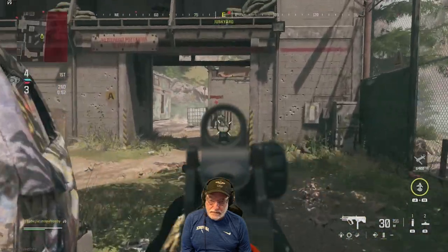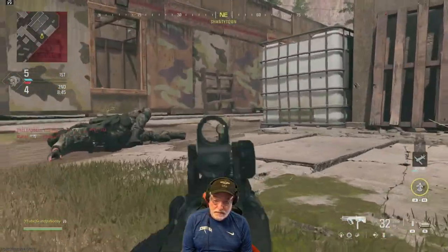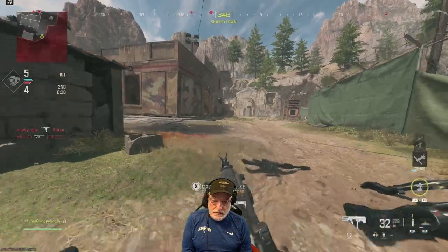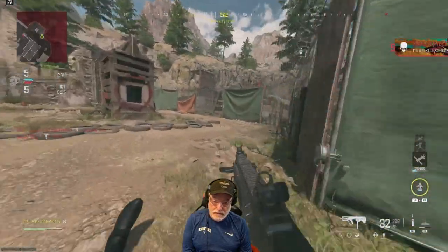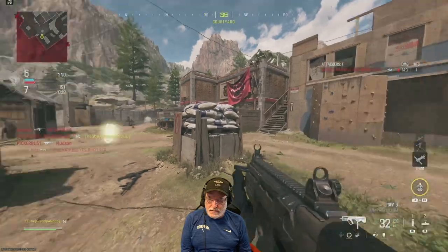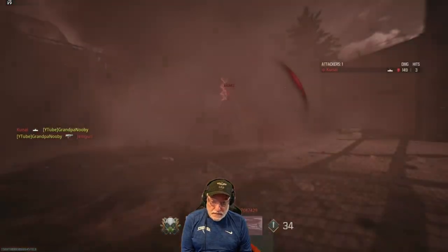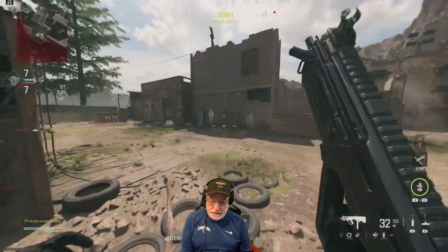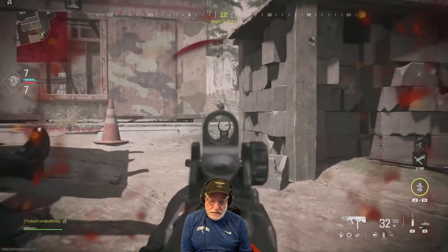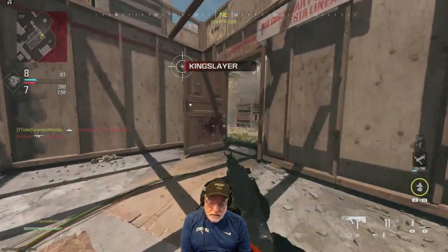We're on our second free-for-all. Look at that person doing a pirouette like a ballerina. I was aiming at the cones — I thought that was a person. Grandpa's getting old — cones for people. This weapon is doing its job; it is a killing machine. I don't mind dying to somebody that's really trying. Dying to my own proximity mine — my own Bouncing Betty — now that I mind. I don't even know what happened there; he stepped in my prox mine.